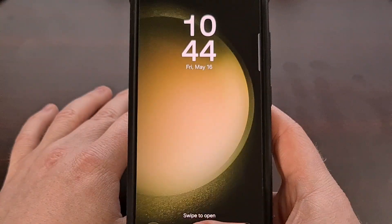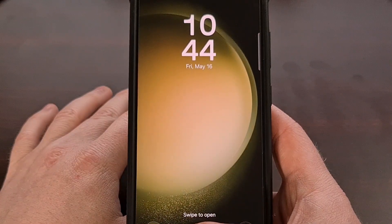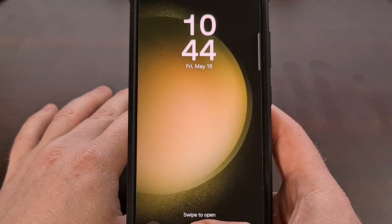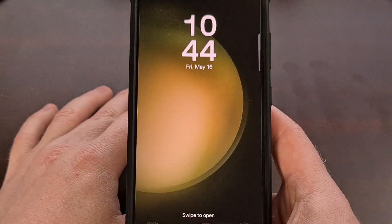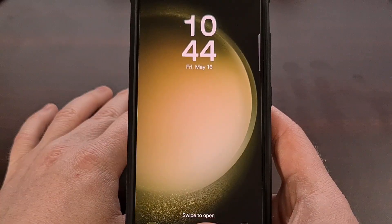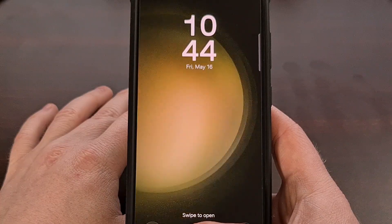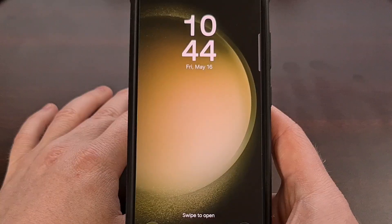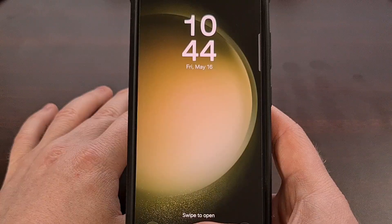Hey everyone. Samsung's One UI 7 made an interesting change to how notifications appear on your lock screen, and for many it's a bit of a frustration. Having immediate access to those notifications is super useful. So in today's video we're going to dive into your phone settings to change this default behavior. It's a quick fix and by the end you'll have your lock screen showing your important alerts just like before.